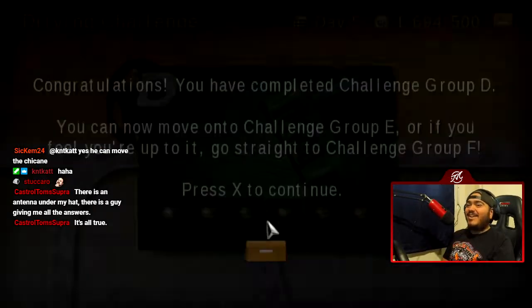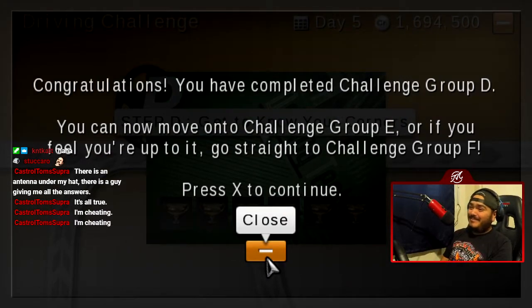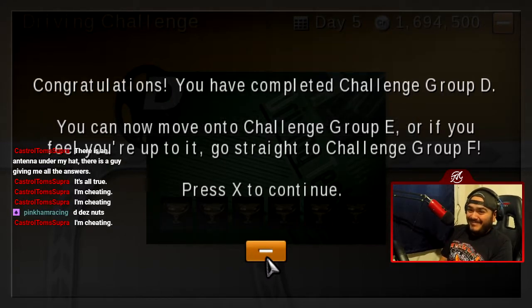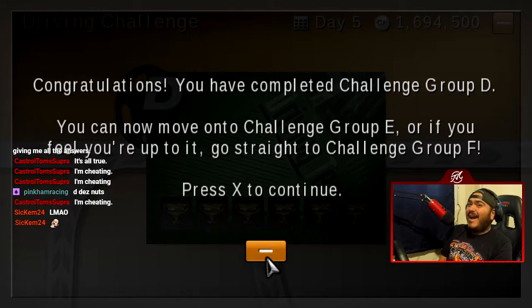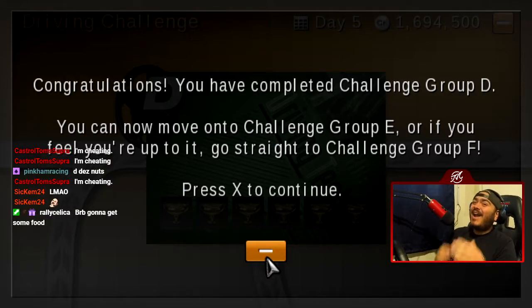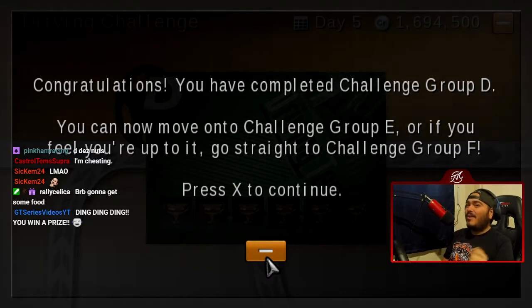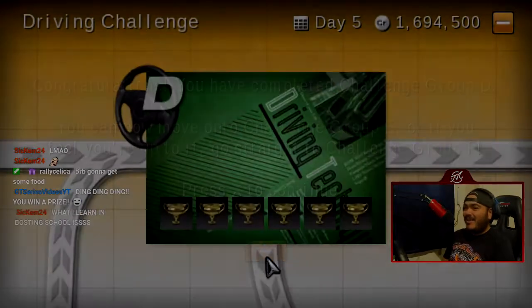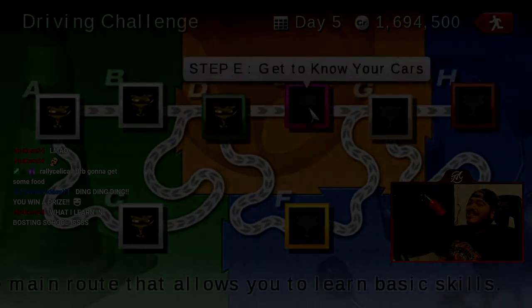Congratulations, you have completed Challenge Group D. You can now move on to Challenge Group E, or if you feel up to it, go straight to Challenge Group F. I fucking hate you — I realize you're making a SpongeBob reference right now and I just mentioned SpongeBob. What's up Daniel, hi! Anyways, what I learned in bonus school — we're going to get to know our cars next time.